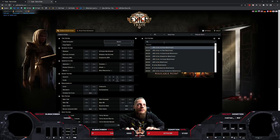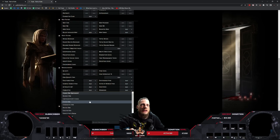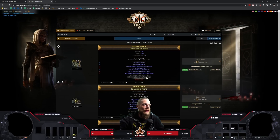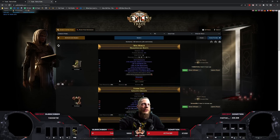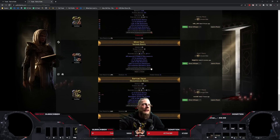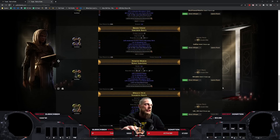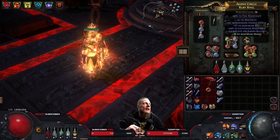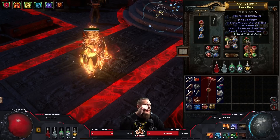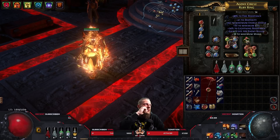For boots, it's the same process — maximum life, total elemental resistance, and movement speed. I set the maximum chaos buyout to five, minimum 25 movement speed, and at least 70 life, then sort by resistance. Make sure to filter out mirrored and corrupted items. Sometimes you get really good boots for two or three chaos — and even if they're listed at five chaos, just whisper them asking if they'll take four or three. This is basically how I bought all my gear. For the ring I searched for life, resistance, and dexterity — got it for two chaos with 40 dex, ES, 70 life, 30 resistance on the implicit, and 24 more resistance.